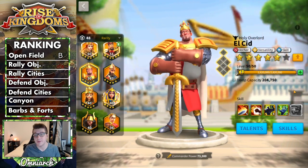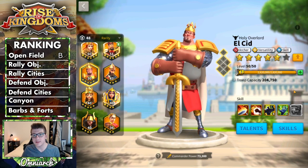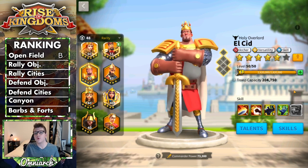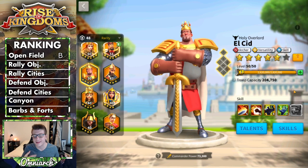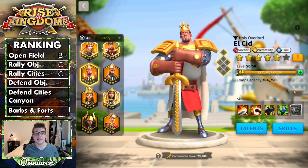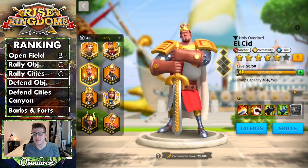The next two categories are rallying cities and rallying objectives, and El Cid falls short for both for the same reasons. There are so many archer commanders that outclass him when it comes to rallying — like Ramses, YSG, Tomyris with Edward — that El Cid is really never going to be a pick for an archer rally, except maybe in the very beginning of a kingdom during KvK1 where you might run an El Cid–YSG rally. Because of that, both categories get a C tier.